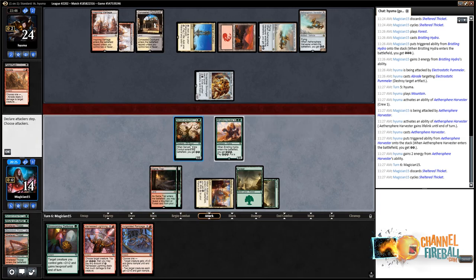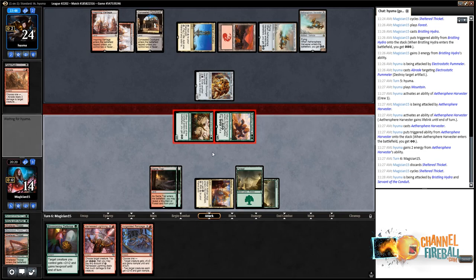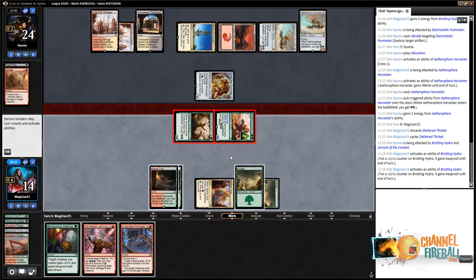Going ahead — let them go to blocks, pump once, pump twice, that's 8 power, putting them to 16. Imagine they only animate one Harvester — we let it attack, Harness Lightning it, go from 3 energy to 6 then back to 1. We've hit them for 9 in that world; they're at 15. We have 9 on board and 6 in hand. I think I want to pump one more time.